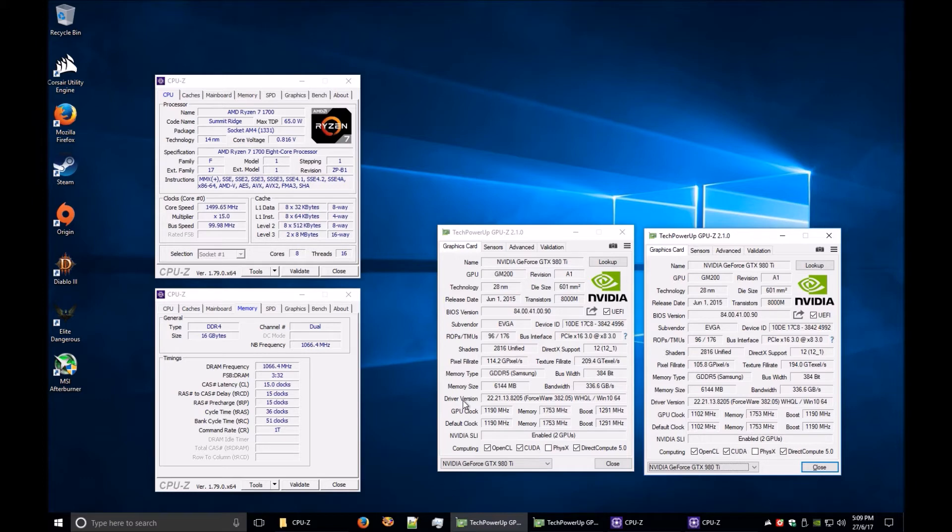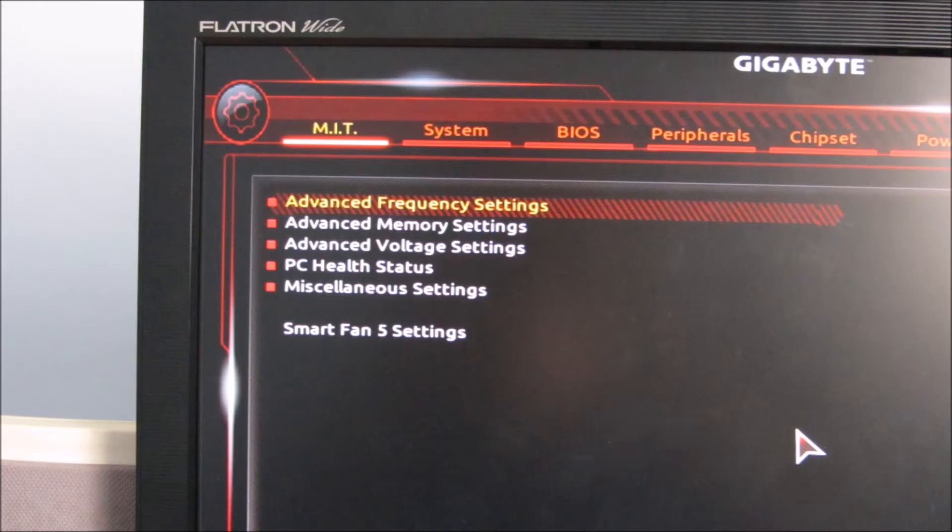So I was waiting for the BIOS to become non-beta before I could try. Now F3 is out, which is supposed to have better memory support. I straight away went back into the BIOS to see if I could actually get it working. If things don't work, it keeps rebooting and defaults back, and everything I tried with any memory speed just didn't want to know.